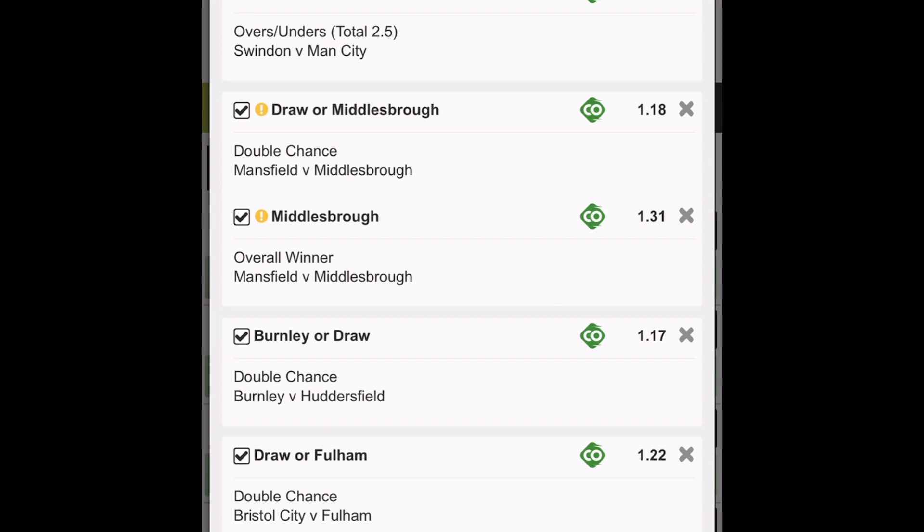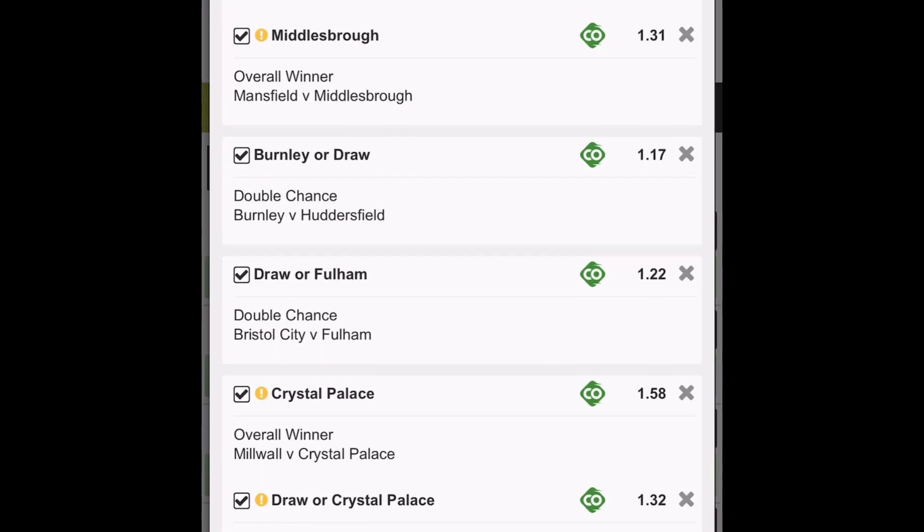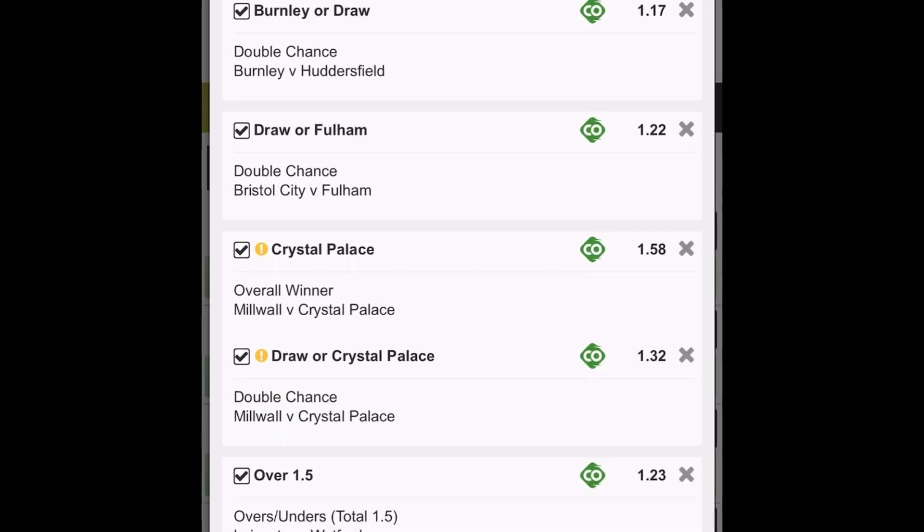Looking at the Man City game, we're looking at both halves under 1.5 goals, or over 2.5 goals. Middlesbrough are versing a lower league team, so I definitely think they will qualify — I've selected the overall winners market, which is just the team to qualify, so this is better and safer than playing a straight win. We're looking at Burnley win or draw double chance, Fulham win or draw double chance.